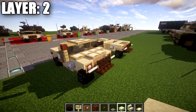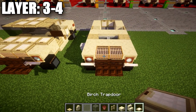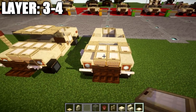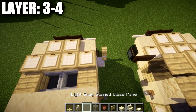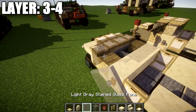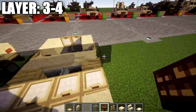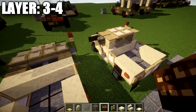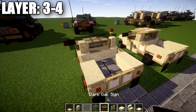Moving into layers three and four, start by taking your birchwood trapdoors and placing down two on top of the two looms, then place down a row of four trapdoors directly behind it. Place down a birchwood fence post on the right side on top of the skeleton skull, then a flower pot on top of that. Place down a row of four lime-stained glass full blocks, followed by a lime-stained glass pane to both sides. Also place down a dark oak wood sign coming off the side of the lime-stained glass pane on the left side only, then another row of four lime-stained glass full blocks with a sandstone wall on the corners.